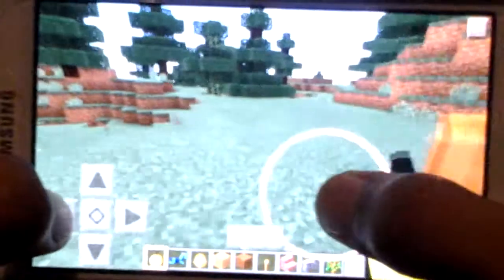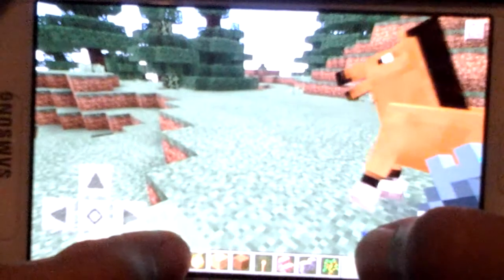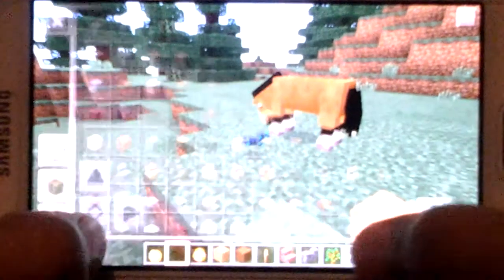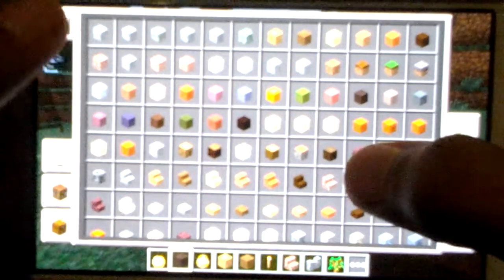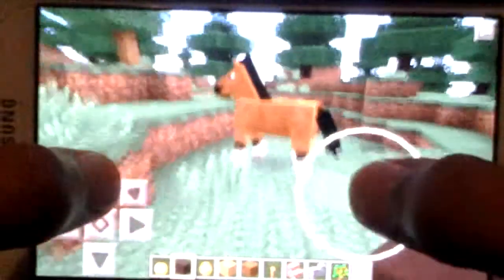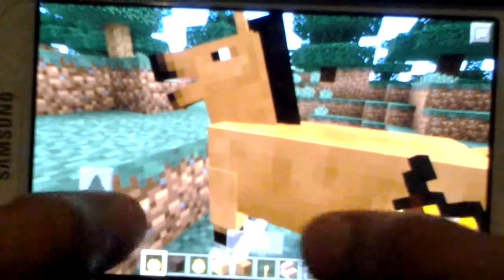Then you're gonna feed it. Hold up — first, you're gonna throw this out. Alright guys, keep it in your inventory. Okay, I'm just gonna add another block so when I pick it up it'll be in my inventory. So once it's in your inventory — over here, that's all you need — you're just gonna feed it with another golden apple. Just keep on feeding it.